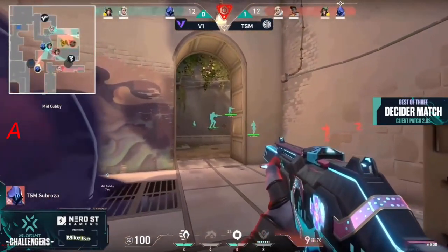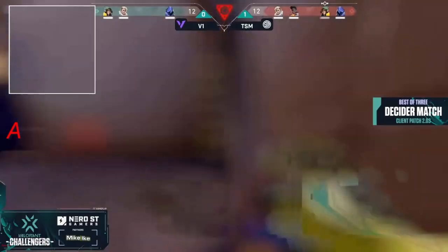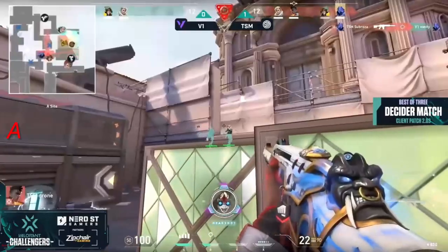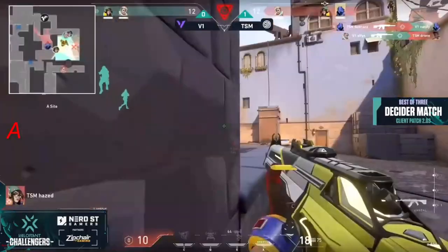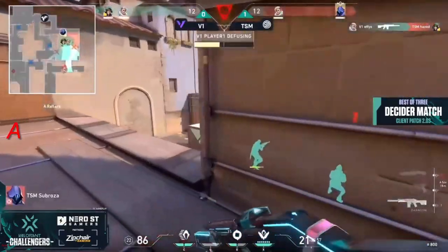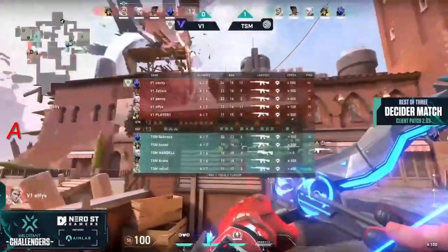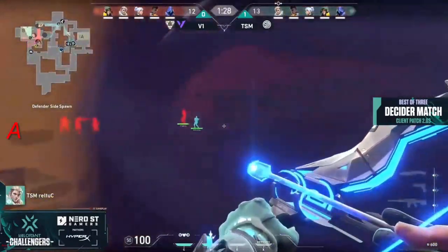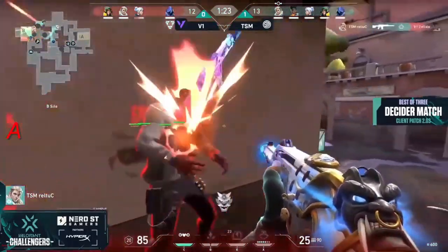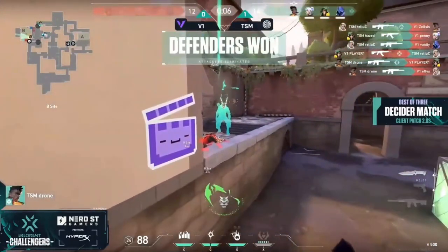Sub rosa goes good for another — haze defies from heaven, the last two up top looking to split the site and find the defuse. They completely blind their way into a victory — one round away from finally reaching Challengers. A play towards B — A had been the spot in regulation. Now let's make it aggressive over towards switch. Cutler and haze find the first couple and they're just getting mowed down — it's all down to one.